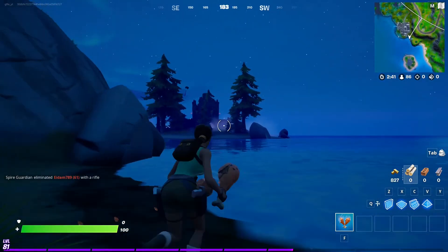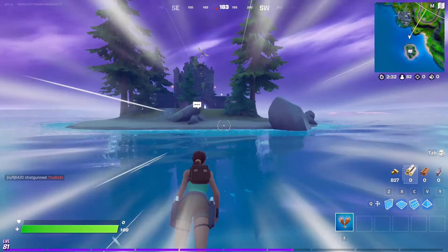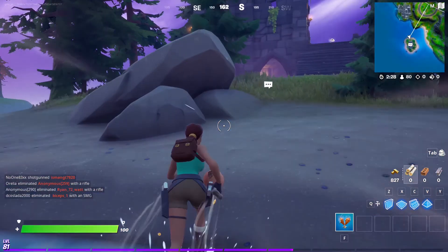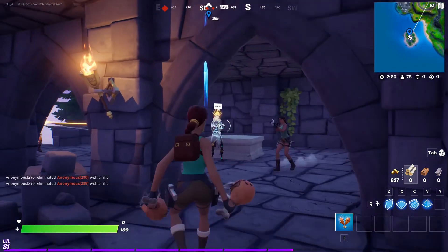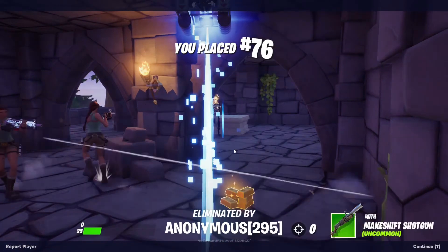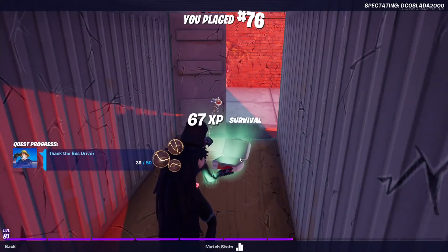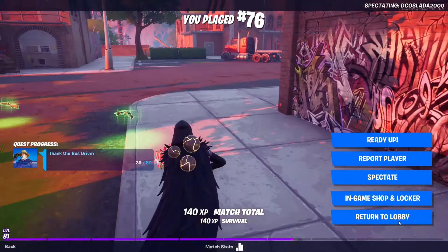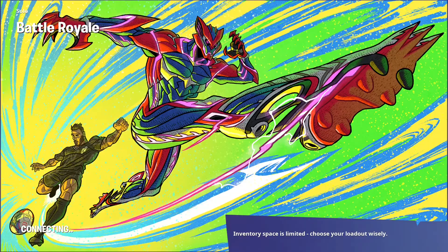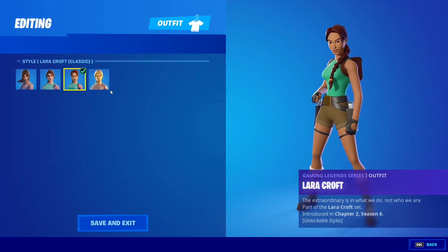So what you're going to do is land in this doorway here, and there's going to be a SCAR on that table there. The SCAR right there — make sure you're wearing a Lara Croft skin, because you have to have the battle pass. When you pick up the SCAR you're going to go gold. Then you leave the game, try to get a victory royale or just leave, and when you go to edit it will come up and say you've got a golden skin — and that's what you will get.